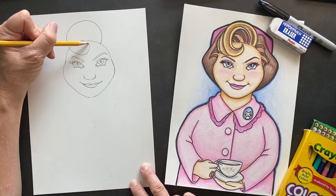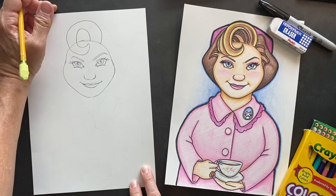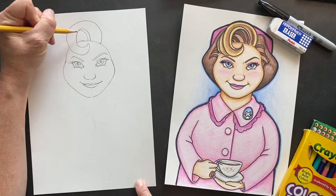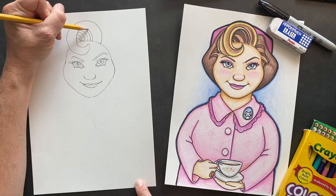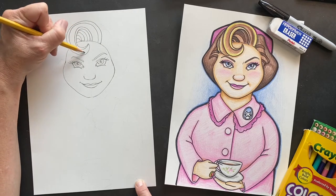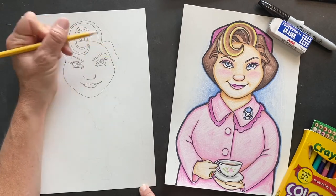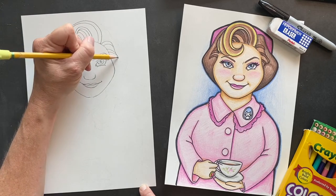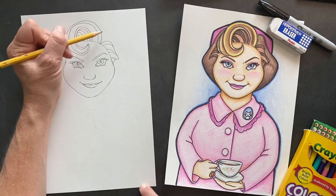Bring the curl around and then stop right before you get to there, then do this center one, bring it around and touch. Erase in here because that's where her hair is. Now you want to put some swooshes in here so it looks like a wave going over, and then put a couple more, swishing them around. Nice and swirly. Coming out of here she has hairs coming out — I'm sure she uses lots of hairspray, or maybe wizards don't need hairspray since they're magical.